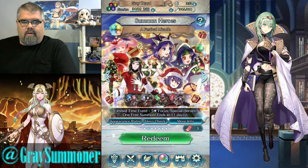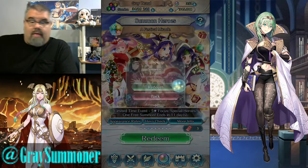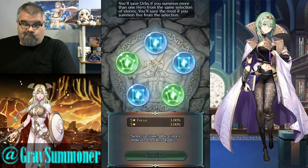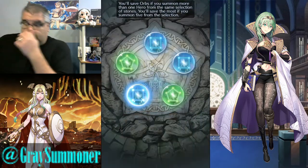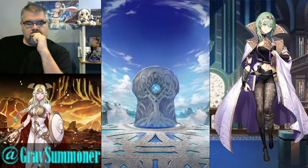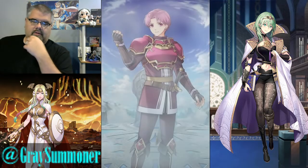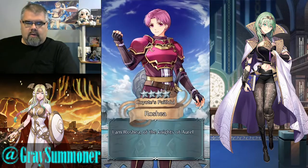Moving into the Festive Miracle banner. With this banner, I'm going to be focusing mainly colorless, because the healer is an armored healer named Sephiran, and he has a skill called Odd Recovery that I would definitely not mind copies of. Okay, no colorless, so we'll just go this blue. Possibility of a four-star Hilda. Got smoke on it at least, let's see. Nope, that's Urvan. Okay, I already have him.